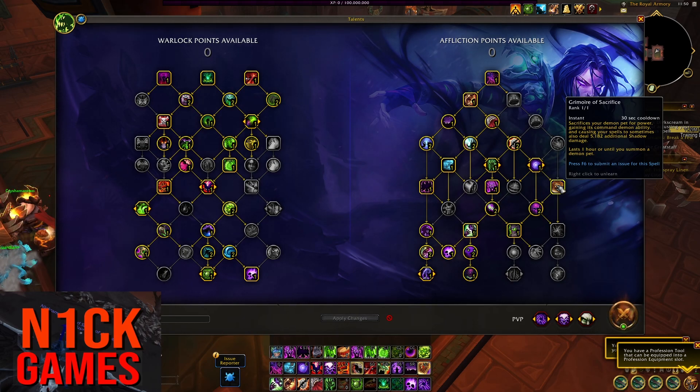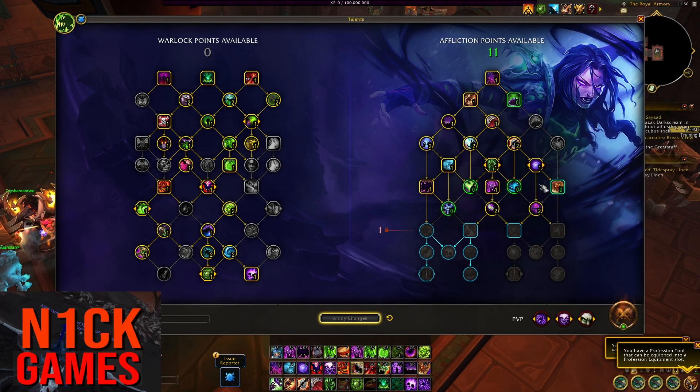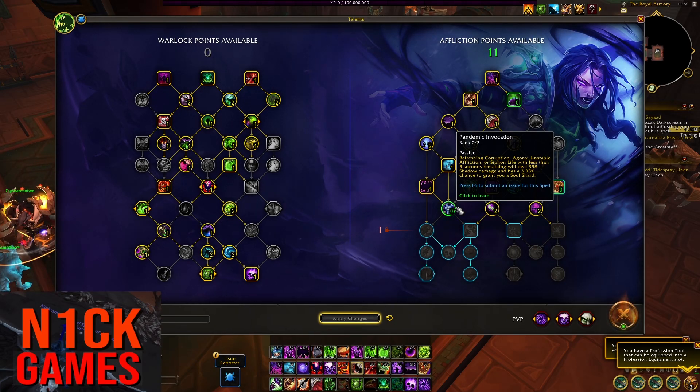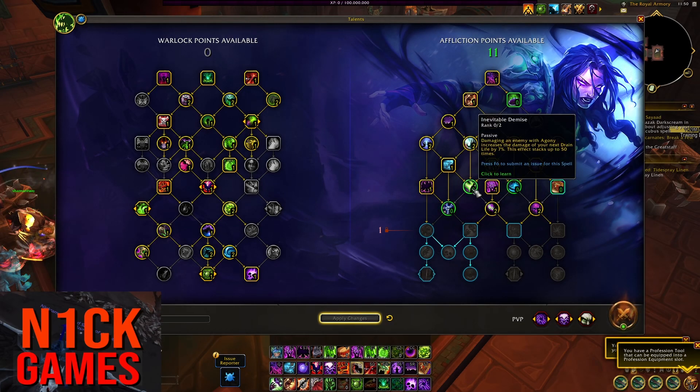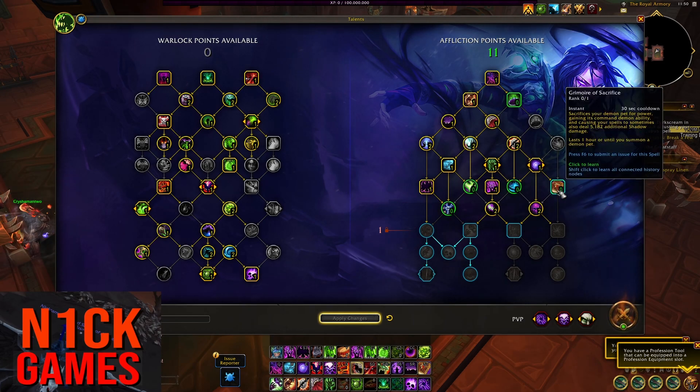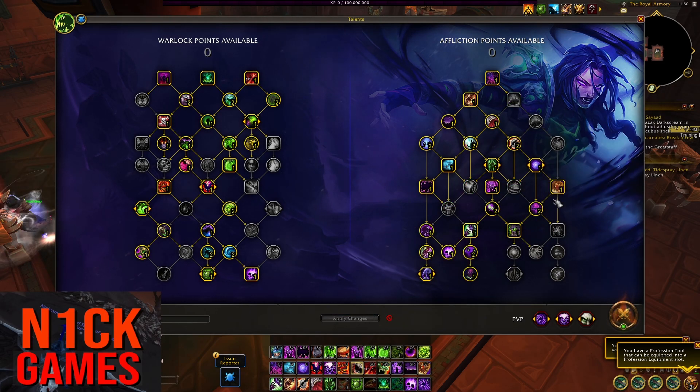Also, if you try to take this point out, you have to throw it somewhere else. And honestly, putting a point in Pandemic Invocation — as you can see — is doing like no damage. It's probably a tooltip error, but I'm not going to be playing with this. You can also do Inevitable Demise and Soulflame and Seed of Corruption, but overall I think Grimoire is best for single target, so we're going to be running that.